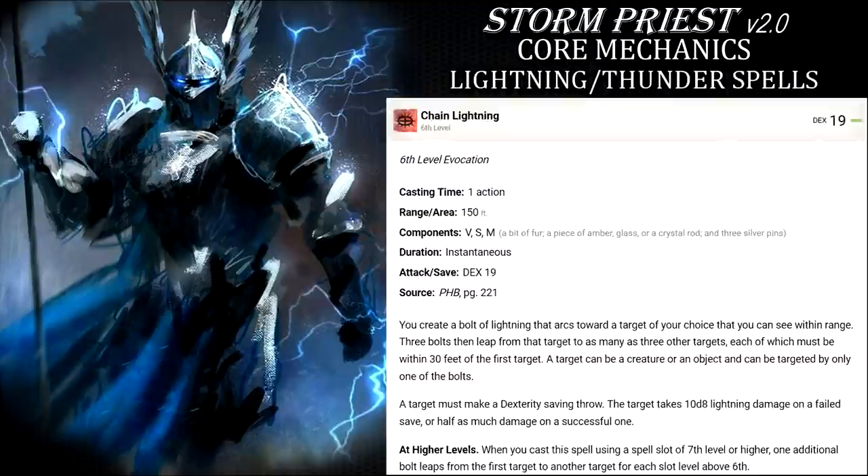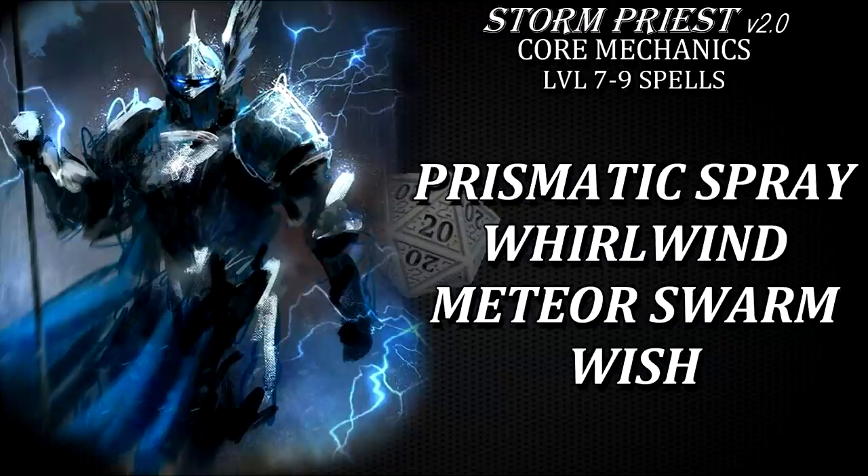You can multiply and scale its damage significantly every time you're fighting four or more enemies. Level 7 and above spells don't offer much mechanical synergy and theme, but you can still blast stuff with prismatic spray and mirror swarm, control enemies with powerful whirlwinds, or simply cast wish and solve all the world's problems forever. Or, you know, cause even more trouble, like it's usually the case with this most powerful spell in dungeons and dragons.